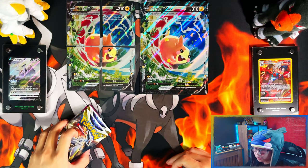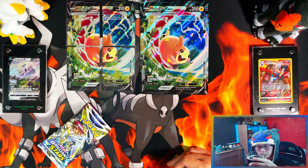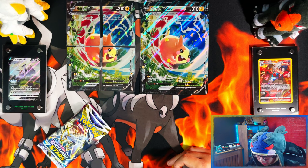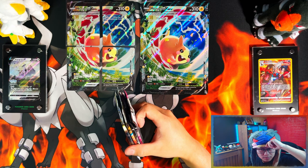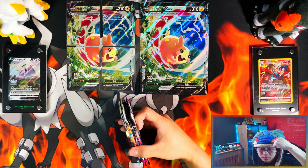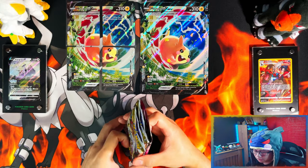Alright, so before we get started, I'm going to take a sip of my best friend Jack Daniels. And as you can see, I have a Morpeko hat on. Right now it's in Hangry form. If I get any good pulls, I'll flip it over to Happy form. So let's get into the packs.